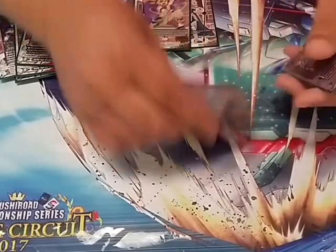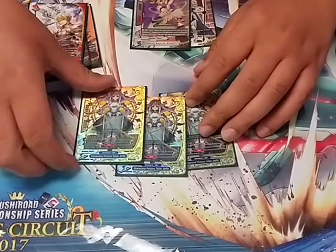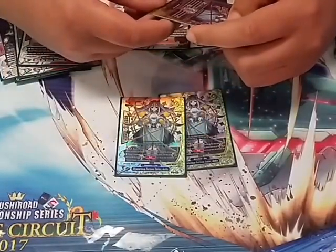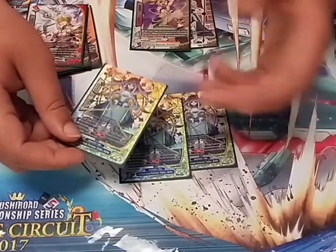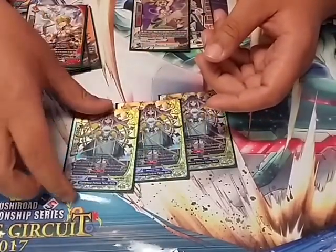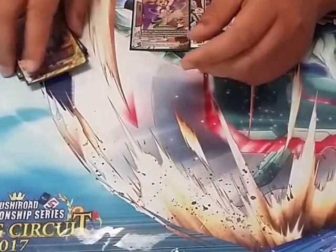Next is one of the MVPs of the deck — Mysterious Fortune Teller Sophia. Pay a gauge when she enters; you can discard a card to search for any set spell. She also has a built-in ability to nullify all abilities of a monster in battle with her. So if they attack her, you can chain Pillar of Fire and their soul guard is nullified. Her ability can't be nullified.